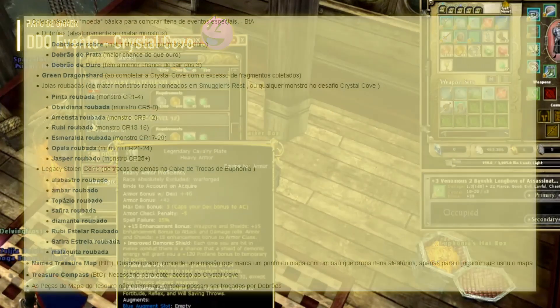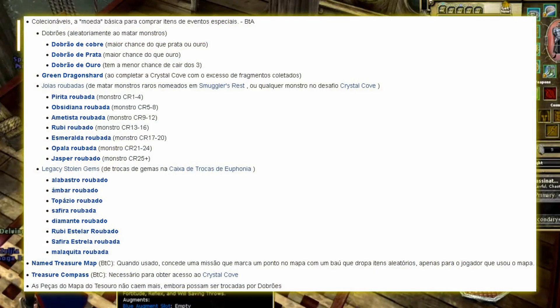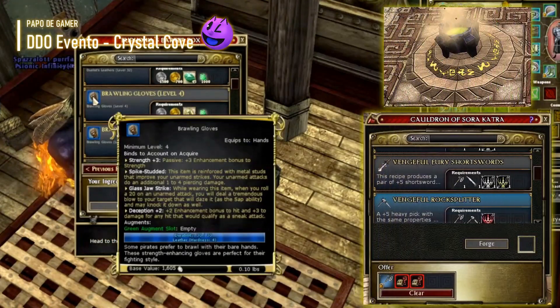Os itens a seguir podem ser coletados enquanto vagam pelo Smuggle Hast ou no desafio Crystal Cove. Você pode então trocá-los por pilhagens do tesouro de Crystal Cove. Todas as gemas, dobrões e peças do mapa são vinculados à conta. Os mapas do tesouro nomeado e bússolas do tesouro vinculam-se ao personagem. A criação e aprimoramento usam a mesma interface de troca usada no mapa Endless Night Festival e na criação de Caldeirão de Sorakatra, colocando a quantidade solicitada de itens colecionáveis e itens básicos na interface de troca, escolhendo a receita desejada da lista e escolhendo o comércio.